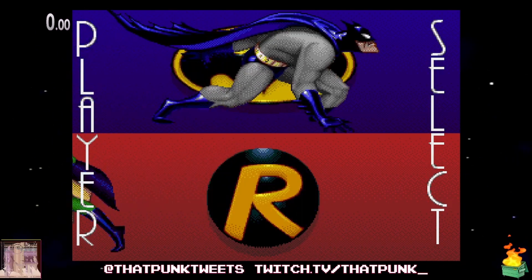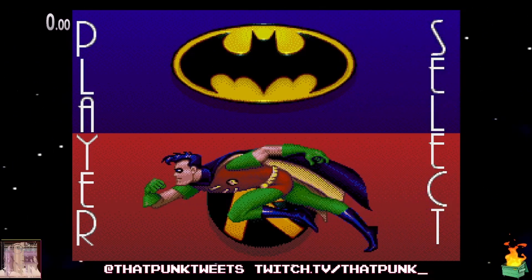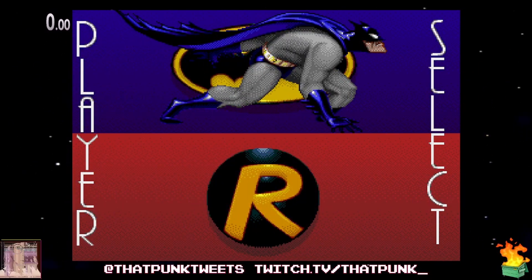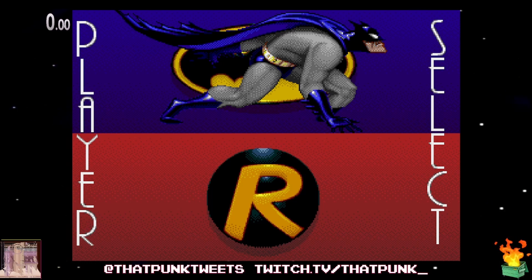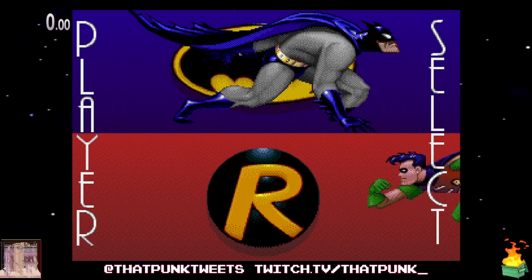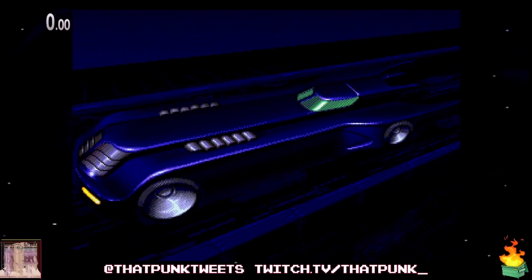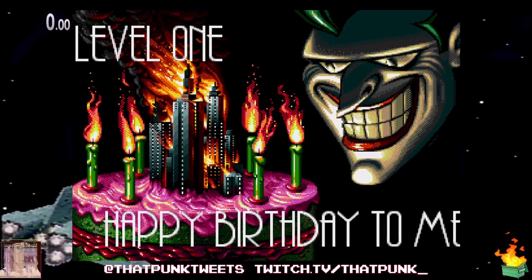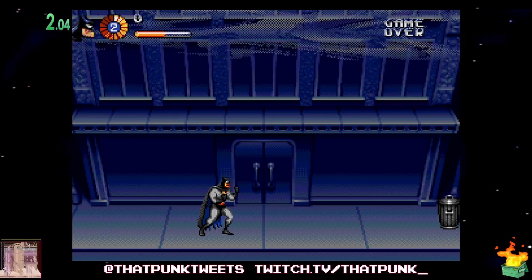Unlike the last game we played, we have character select right off the bat, which I enjoy. In Maximum Carnage you get to choose Venom eventually — I got that far as a kid somehow — but we're gonna go with Batman. Pressing B changes the character. Let's see what this game is all about: Level 1, happy birthday to me. Ten minutes on the clock.